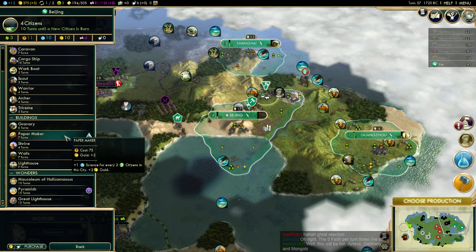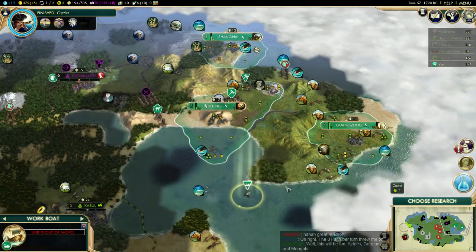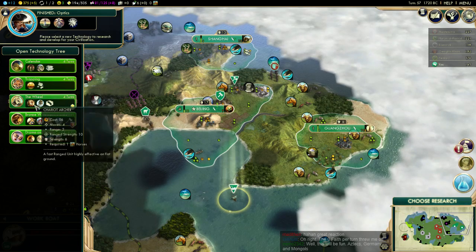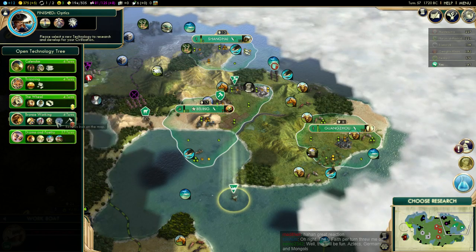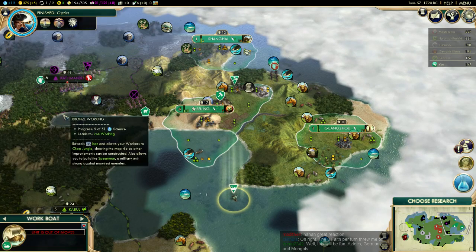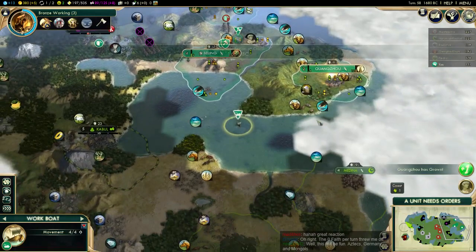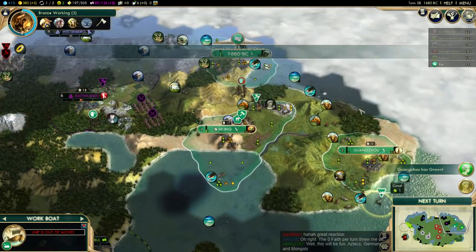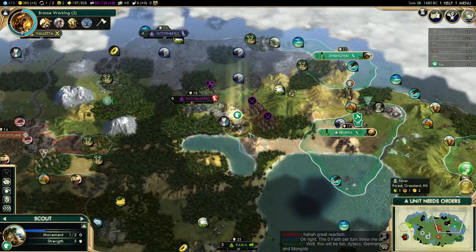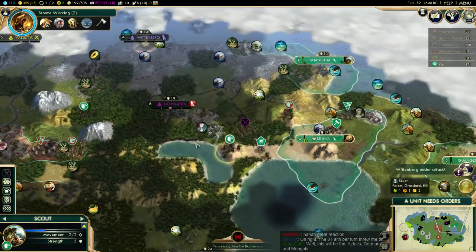More importantly, let's get the library in place. Hopefully our work boat will be safe from barbarians — I see sails around the map. We could use some chariot archers; not a bad idea. Bronze Working might reveal some iron for production around here. I'm going down the bottom route so we could use those soldiers.